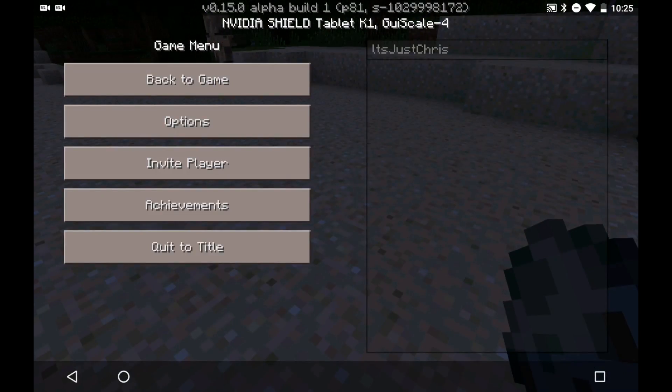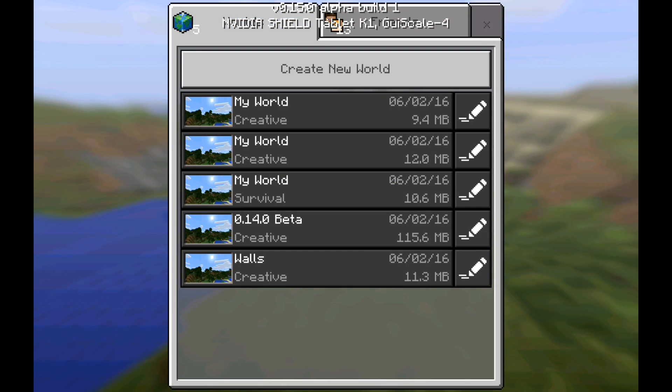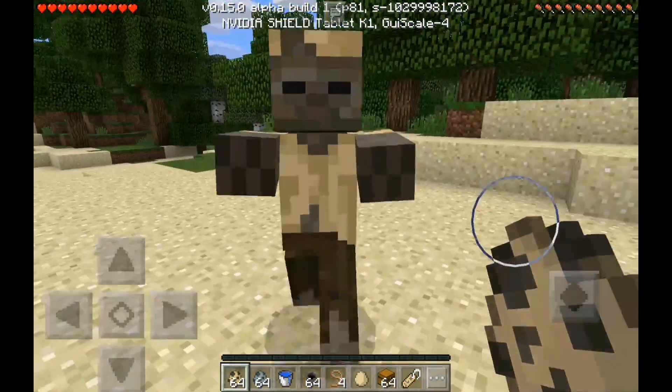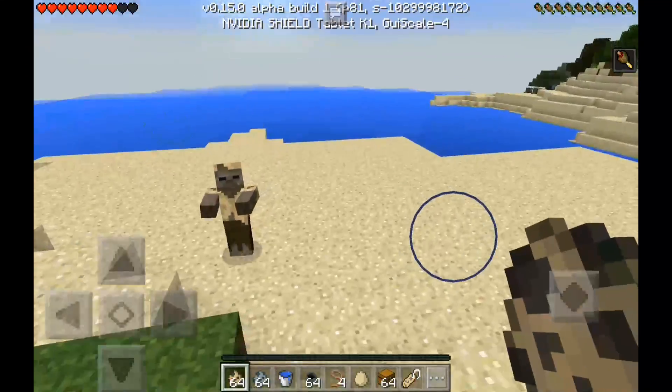It's still nighttime, so let's go into survival. I'm going into survival to show you guys what these things can really do. Here we got the husk, and when it hits me it's going to give me hunger — as you can see, it gives me the hunger effect right there.